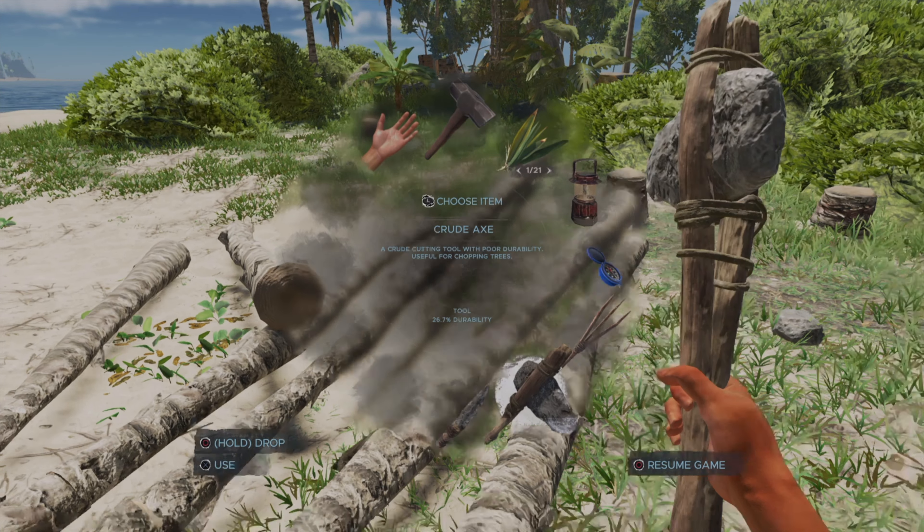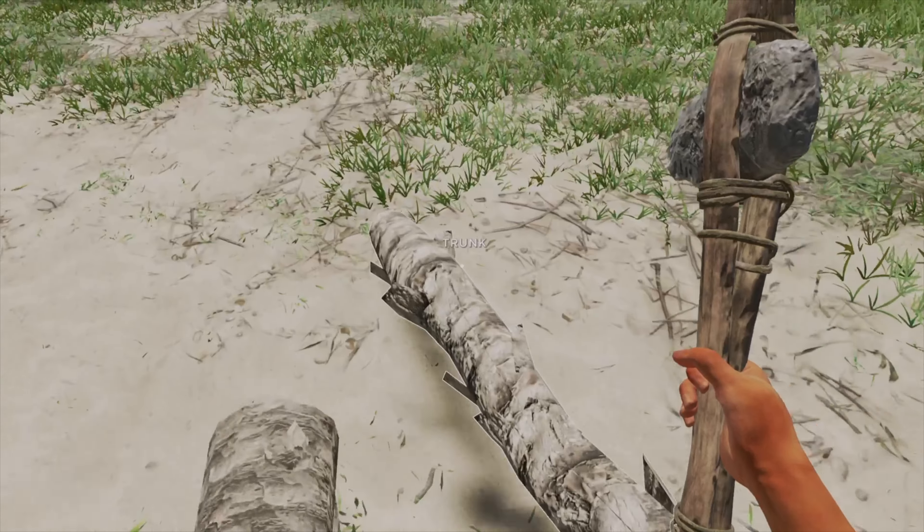Yesterday before I started recording I cut down a whole bunch of trees, so I'm going to use those for wood. Cutting down a tree must be super hard — you'd have to have a lot of strength for that. I'm not sure what the wood floor is for; maybe it's for making a second floor, but I don't want to do that right now.